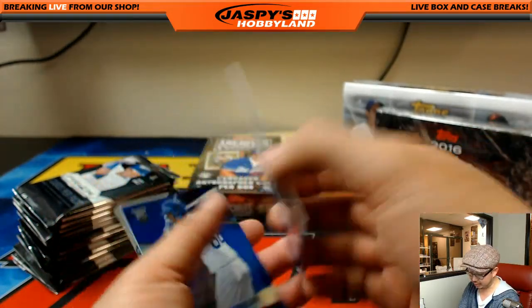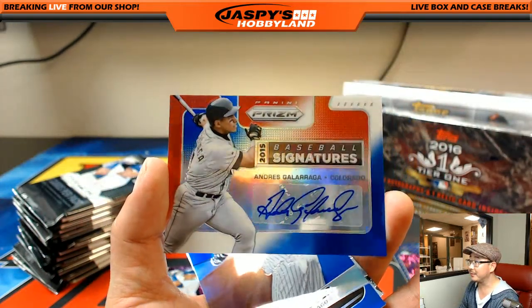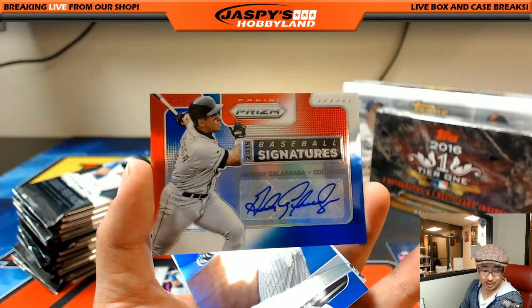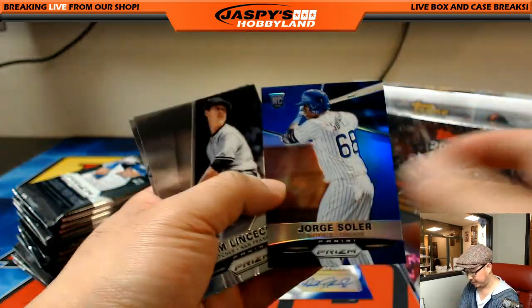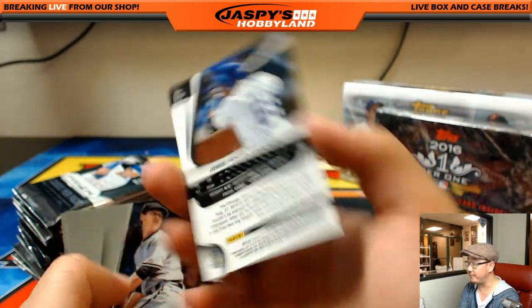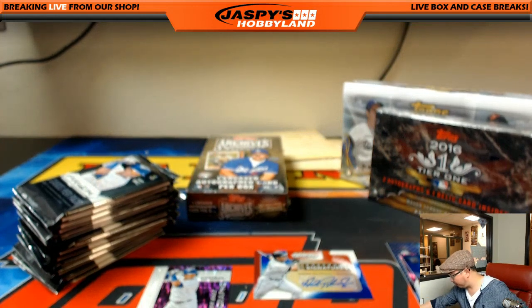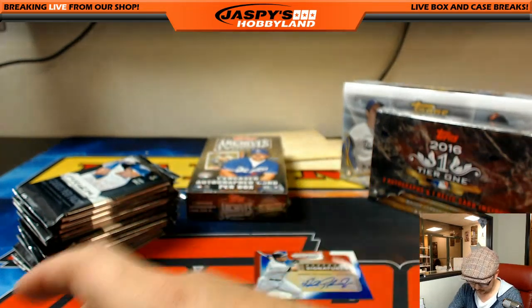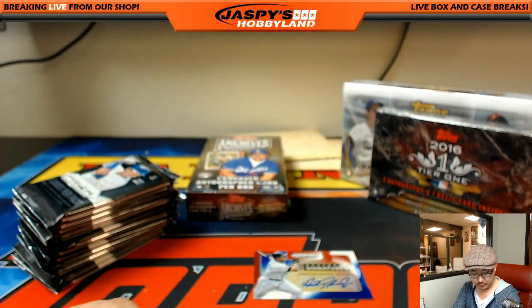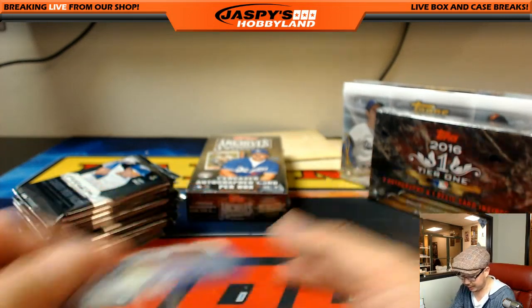Here's box number one — two autographs and a bunch of parallels. Good luck everybody. Fresh Faces — Yasmani Tomas, Prince Fielder, 67 out of 149. Ken Griffey Jr. was hiding there. Jonathan Lucroy refractor. Nice tie-dye Andrew Cashner, 44 out of 50. Javier Baez autograph, 56 out of 99 right on the card — nice one for the Chicago baseball club, Robert Phillip with the Cubbies. Andres Galarraga 20 out of 25 for Colorado — Jimmy Brandt, nice one. Jorge Soler for the Cubs, 55 out of 75. Nice Cubs auto and nice one for the Rockies as well.